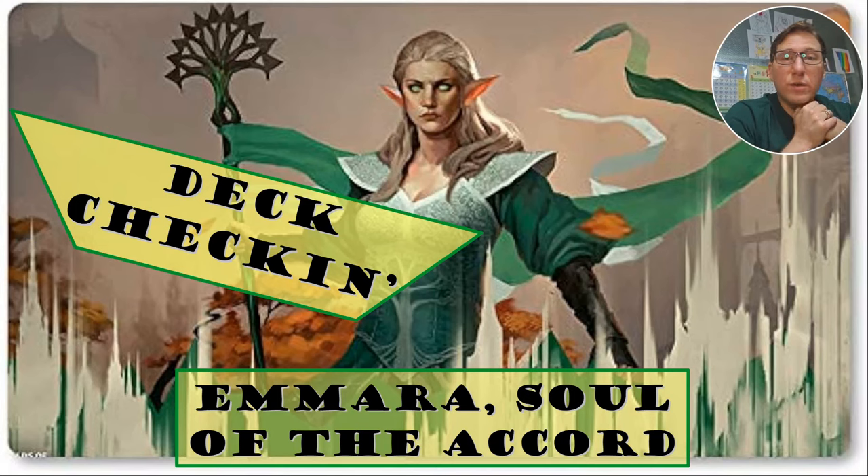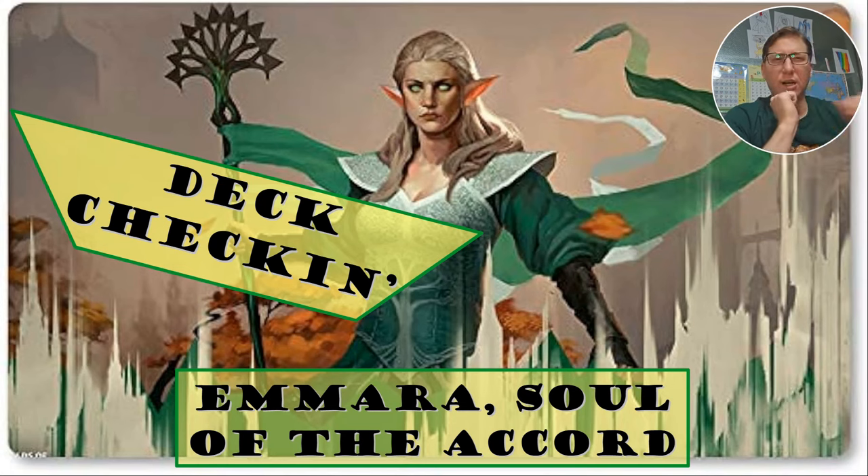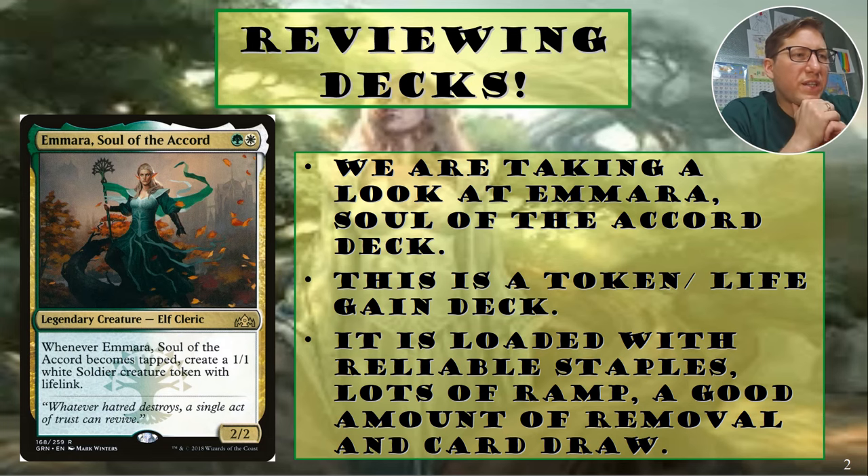This is deck checking and I'm looking at Amara, Soul of the Accord. I really like this commander — it is very open-ended. If you're focusing on one mechanic, it's very linear in how to build it, even on a budget. With a commander like this, it really is just a very open field. So I ended up doing something very different than the original deck. It is loaded with reliable staples, lots of ramp, a good amount of removal, and card draw — it checks all the boxes.